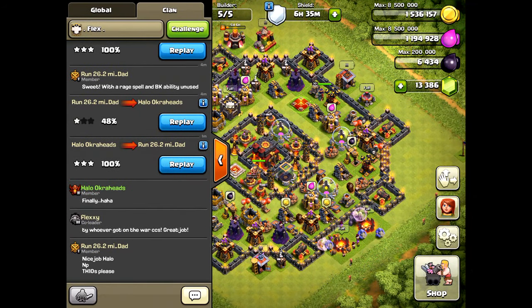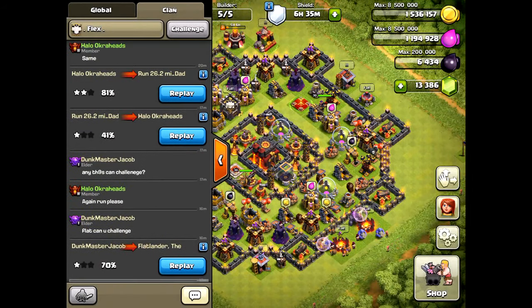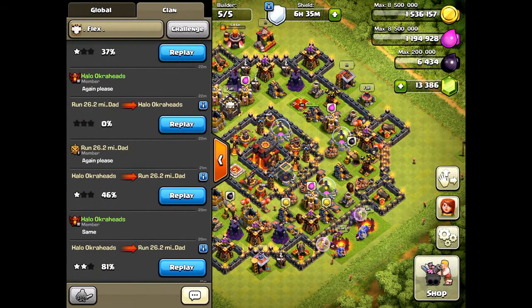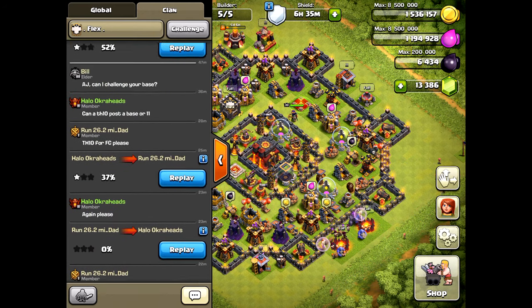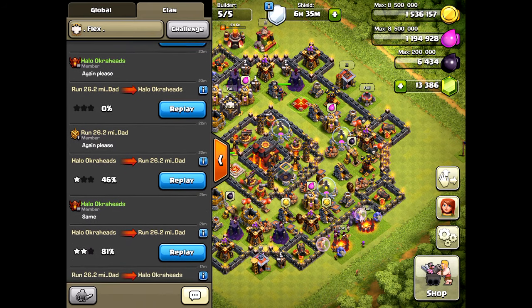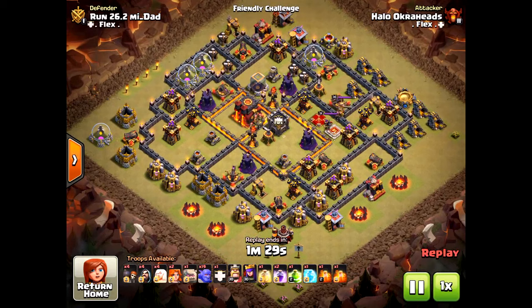Welcome back. Today we're going to look at the friendly challenge, and I'm going to show you how to use it to your utmost ability to get that three star. You're going to see a bunch of attacks from me — a lot of fails at the beginning trying to crack a base. I'm using level one bowlers here.